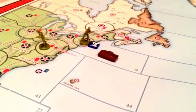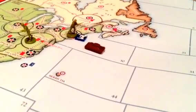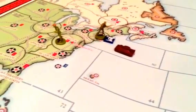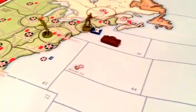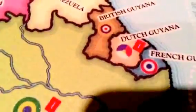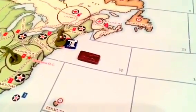According to the Lend-Lease rules, the Lend-Lease has to follow the shortest path in sea zones along a supply path to the receiving country. A supply path can either go along railroad lines as shown here on the map, or from port to port. That's a shipyard which is also a port, so we're going to go ahead and see what our options are for tracing Lend-Lease.